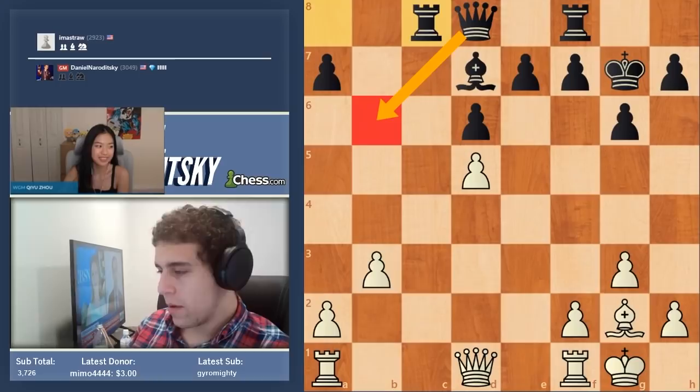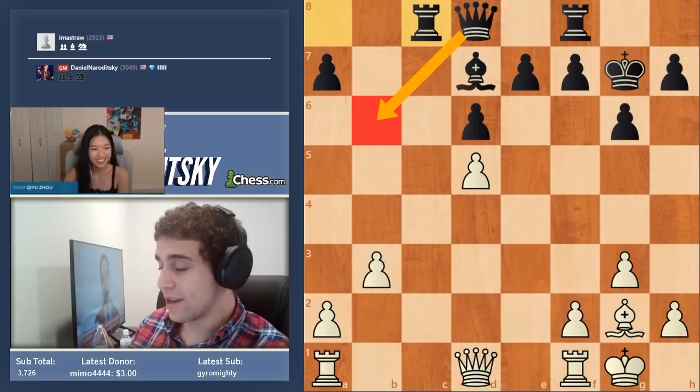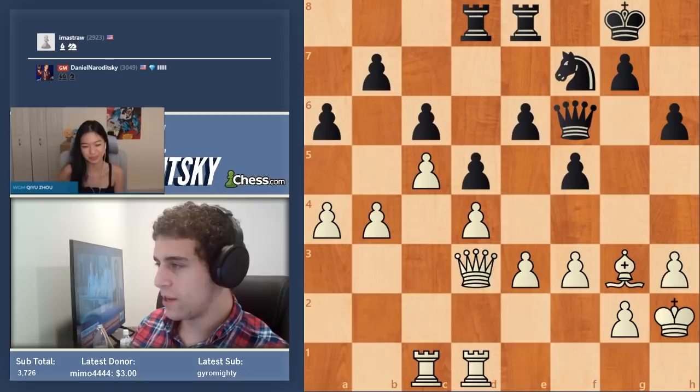The next position I'm going to show you made a very big impression on me. The concept I want to talk about through its lens is what I call 'inaccessibility.' This is a game between two grandmasters — Sargisi and Tomaszewski — from a couple of years back, both in the 2700s. Don't be intimidated though, I think you can find the move.